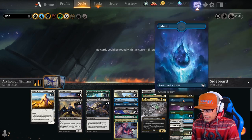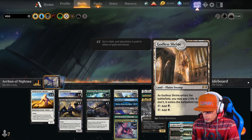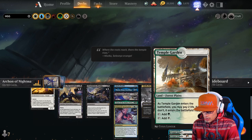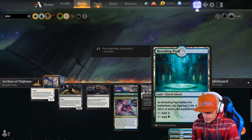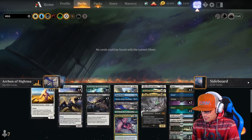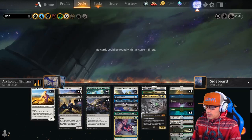Our land base includes two Plains, one Island, two Swamp, three Forest, one Hallowed Fountain, one Godless Shrine, four Overgrown Tombs, two Temple of Maladies, one Temple Garden, one Temple of Plenty, one Breeding Pool, one Temple of Mystery, and four Fabled Passages. The mana base is pretty wacky, but we smooth it all over with Dryad of the Elysian Grove. That's the deck list.